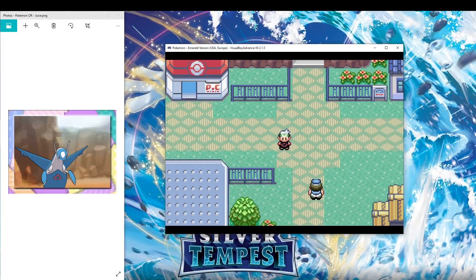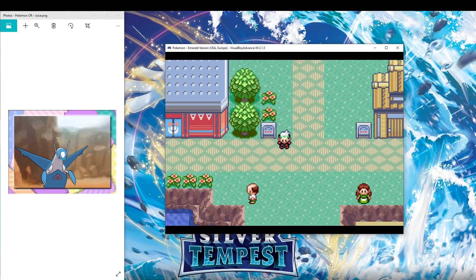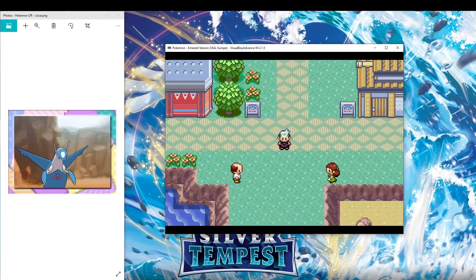One thing I also want to mention is that by using this special link feature, you're actually able to do other connectivity features — like the berry blender. And for Ruby and Sapphire, there's something about connecting to each other's secret bases. So if you want to do something other than trading Pokemon, you can do it.